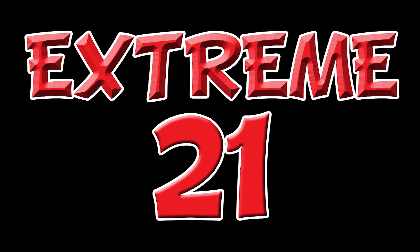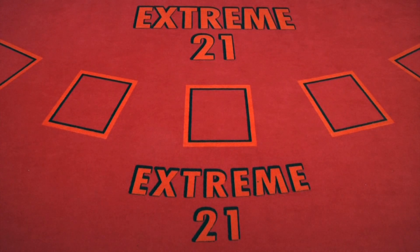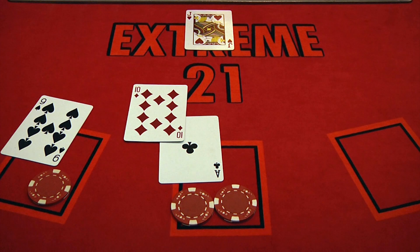Extreme 21 is an exciting twist on the game of blackjack, where the players play one-on-one against the dealer, and the dealer hits their hand until he beats the player or busts trying. Just like in blackjack, in Extreme 21 the object is to get as close to 21 without going over.